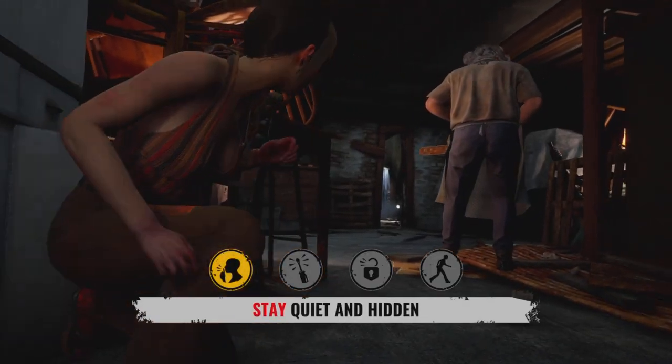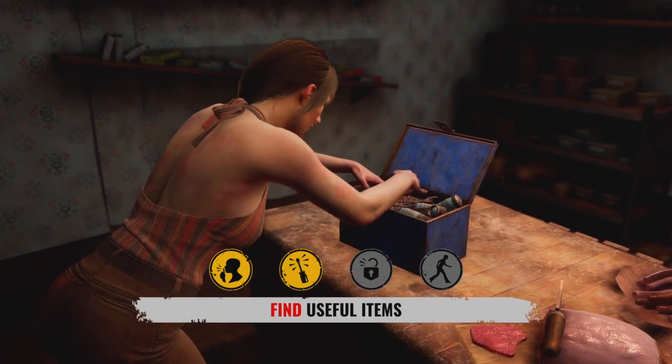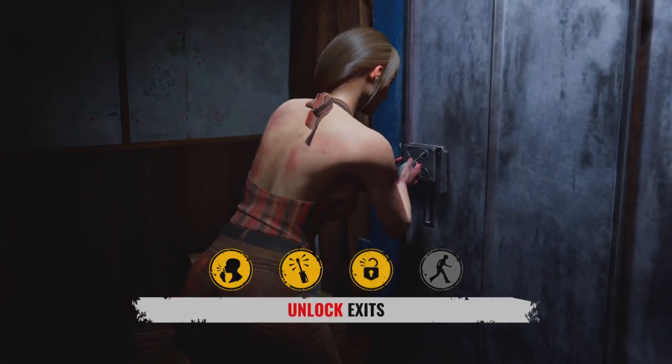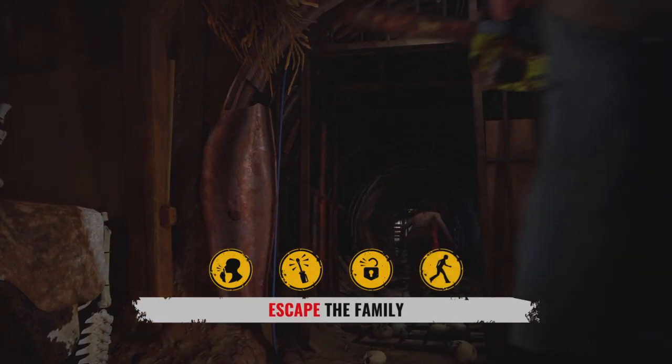Yo, what's going on my people? It's your boy CTG and I'm back with some TCM gameplay. In today's video, we're going to be playing on Nancy's House, which is the brand new map that was dropped in the update for TCM.